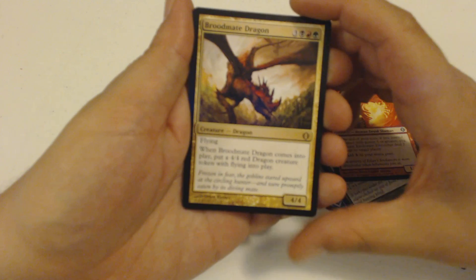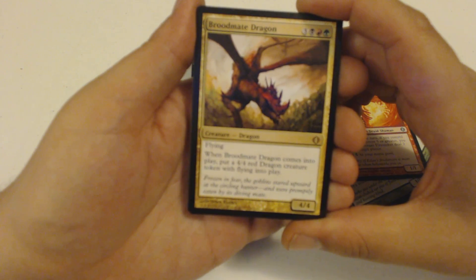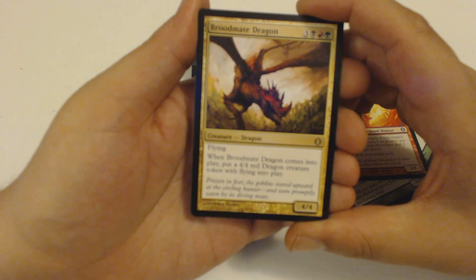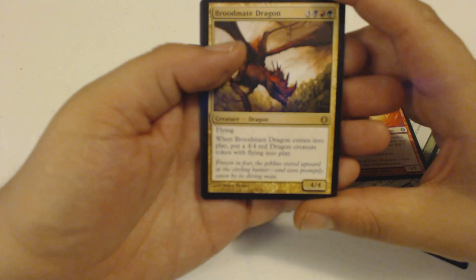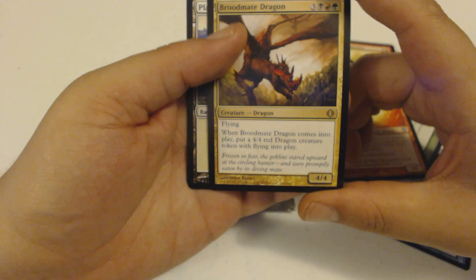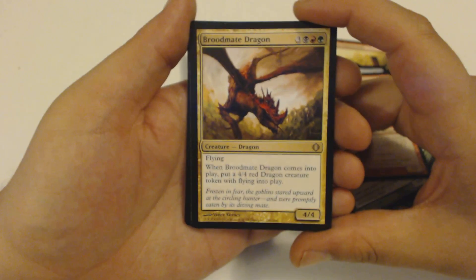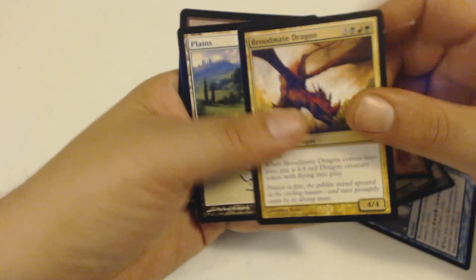My rare is a Broodmate Dragon. It is a 6-drop, 4/4 flying. And whenever it comes into play, I put another 4/4 Red Dragon creature token into play. So essentially I get two 4/4s with flying for 6 mana. That's not a bad grab — not a bad grab. I'll take it.